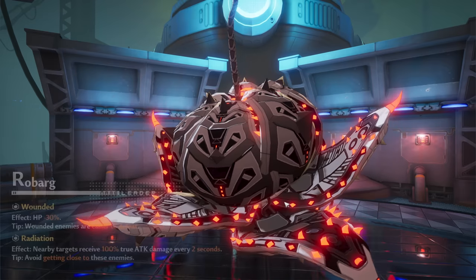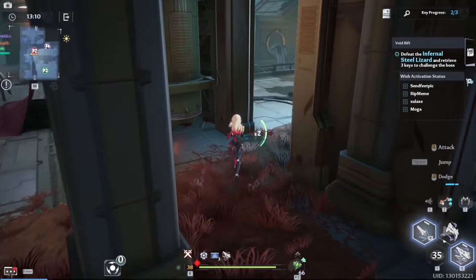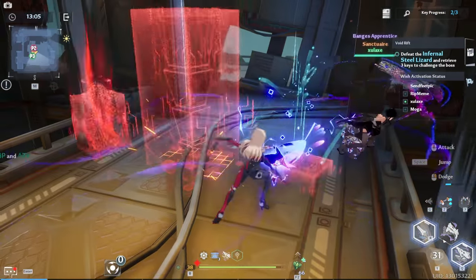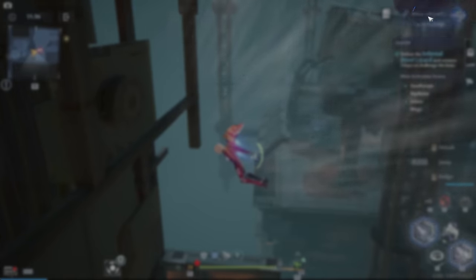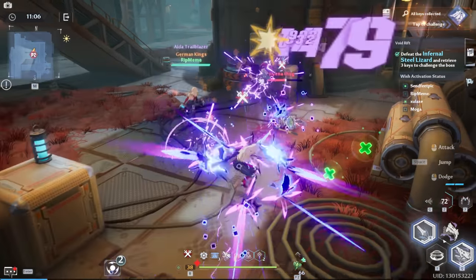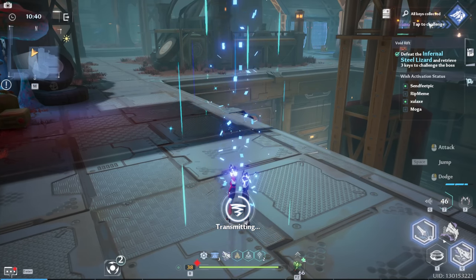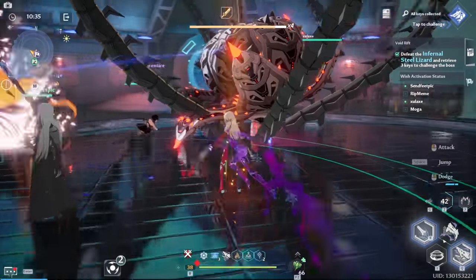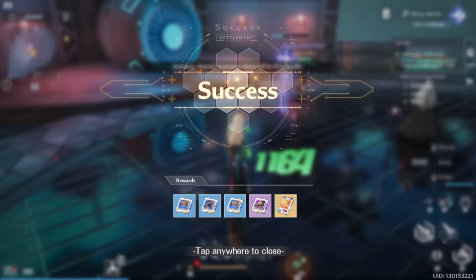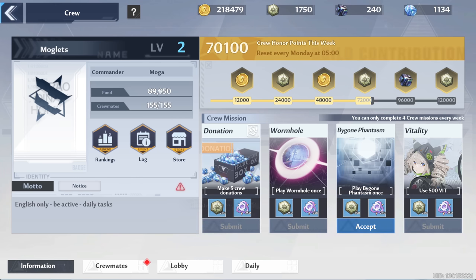We gotta kill Robarg. Unstable energy — I'm not sure what we need that for. Defeat the Infernal Steel Lizard and retrieve three keys. I'm just going to follow my teammates for now. All keys collected — tap to challenge. Apparently there are buffs. I guess I'm going to the boss now. These guys are already here fighting it. I'm not sure exactly what happened but I guess we got through it. I mainly did that so I could submit this and get us ever so closer to the guild upgrade.